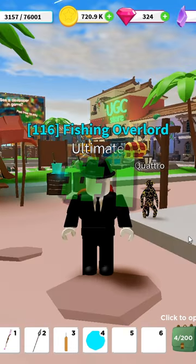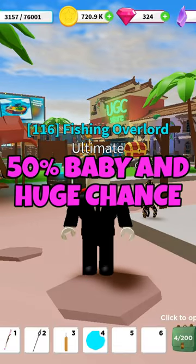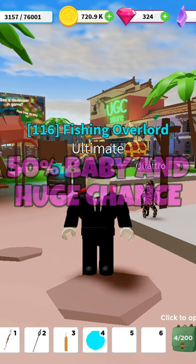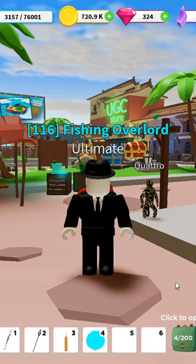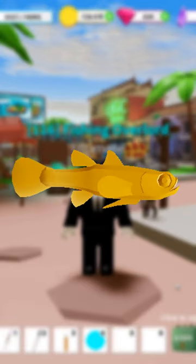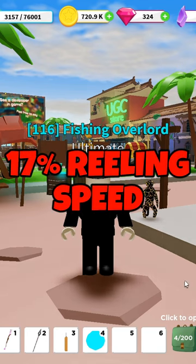And now in first place — if you've been playing for a while, you probably know this — it's the cephalo rod. This rod has a 50% baby and huge chance, and you also have a 1 in 100,000 chance to get the rarest mutation in the game, the Midas mutation. It also has a 38% rarity chance and a 17% reeling speed.